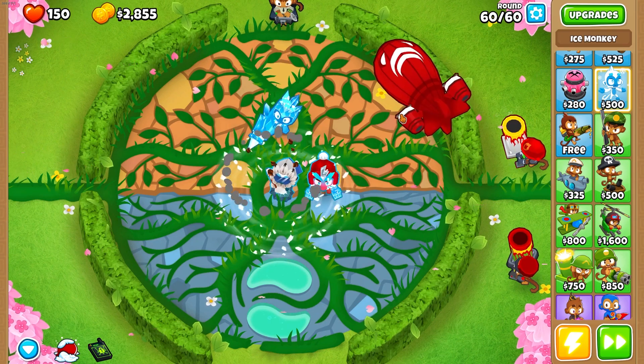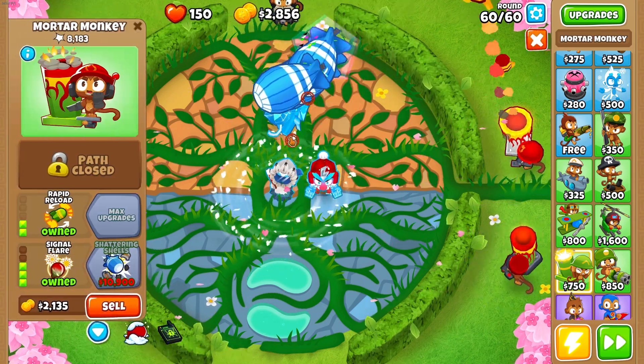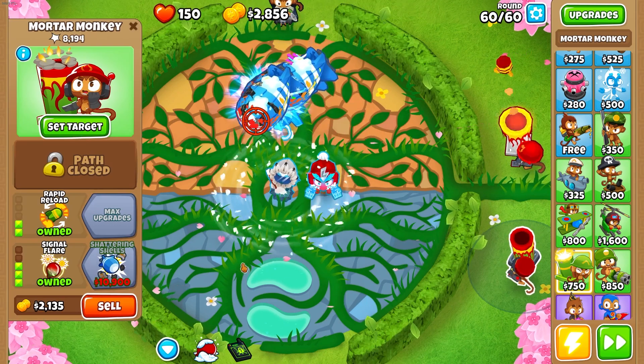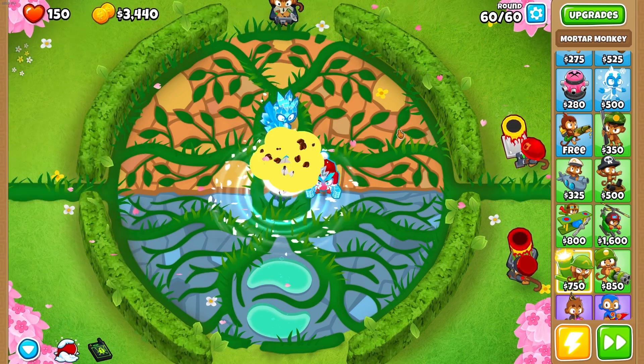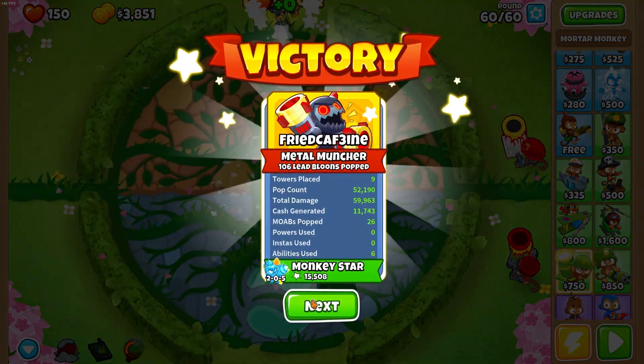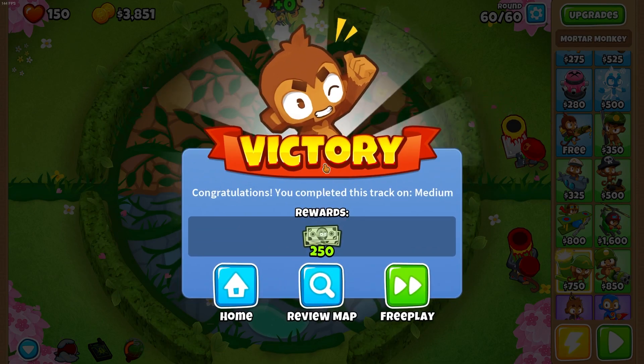For super brittle, what would be the best cross path? Probably 5-2-0 — I'm not sure, but I'm going to go with 5-2-0 and act like I know everything. We did it — round 60! That's actually pretty cool, 11,000 cash generated.